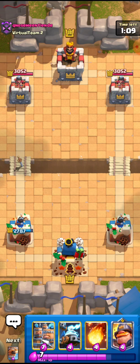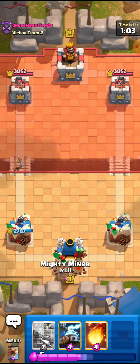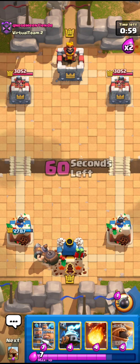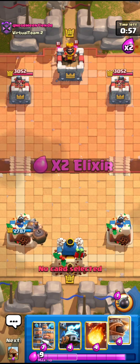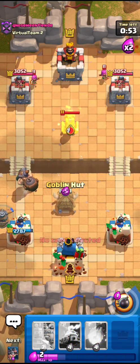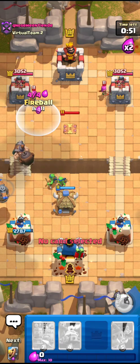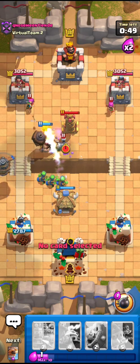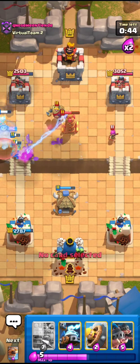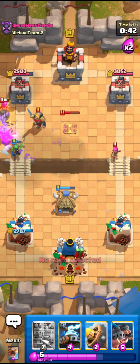I think he knows how to play this X-Bow so I have to be a little bit careful and also play passionately. I'll go for the Mighty Miner in the back and this guy has to do something or it's good. He's not going for the X-Bow — he's going for the Archer. He used the fireball so I'm going to go for the fireball right here. He has the Knight in cycle. That's the Flying Machine I was looking for, guys — yeah, that is the Flying Machine.